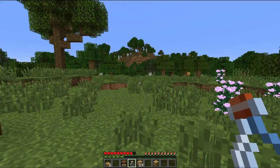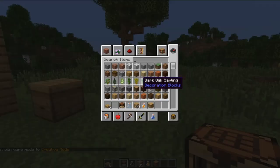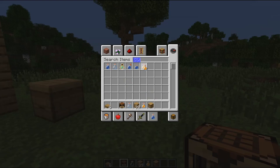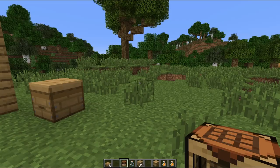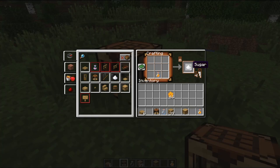Let's go back to creative and look at the honey bottles. They don't stack — that's interesting to know. And you can get three sugar from them, so it's an interesting way of getting sugar.